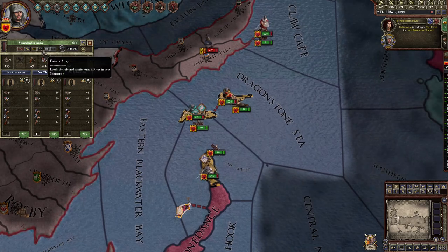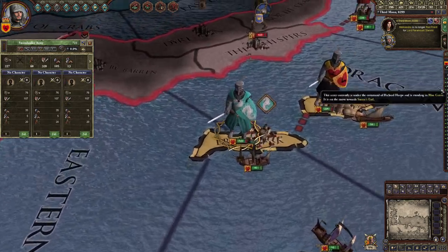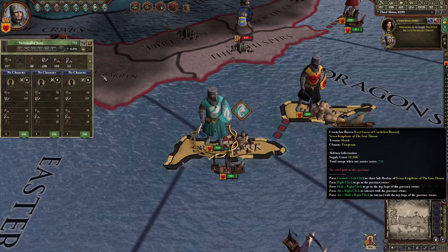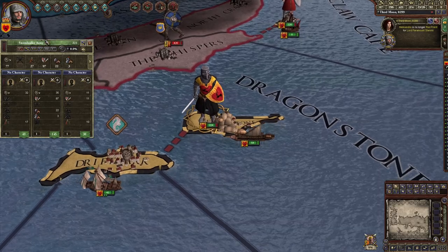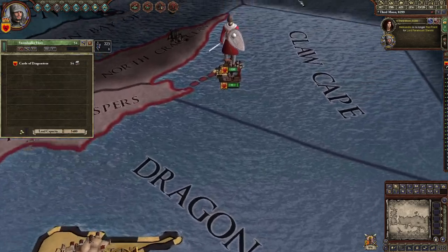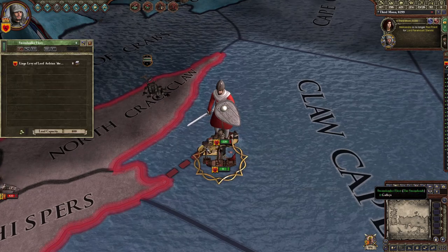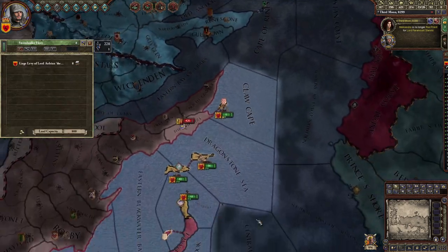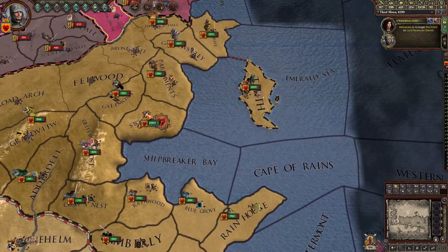We're gonna select the troops and press the 'embark army' button — it puts them in the ships. We're gonna do the same thing for these troops from House Velaryon, and these troops from House Celtigar. I'm going to select all these ships and send them to my capital so they can combine all the troops at Storm's End.